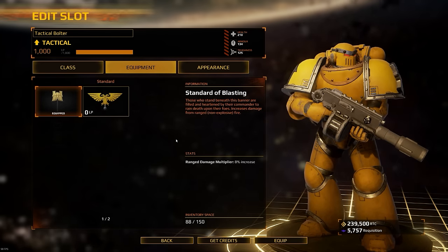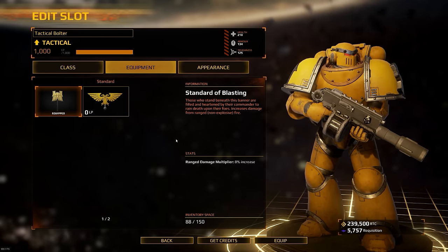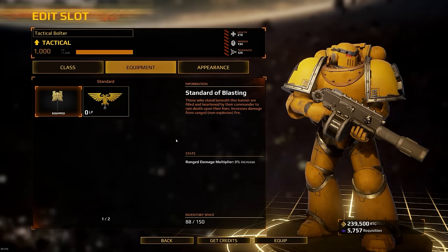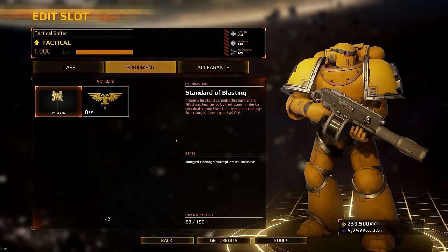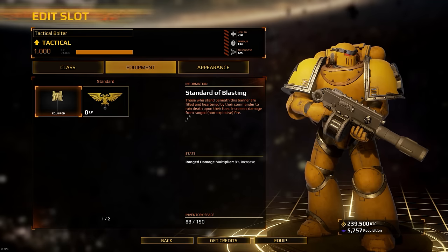The next thing is mainly for people who want to be squad leaders — it is the standard. I always play squad leader, so I know how to lead a squad. Picking the right standard for the squad you're leading is probably one of the most important things you can do as a squad leader. As my tactical, I'm a ranged person, and when I play tactical I'm normally in a squad made up of ranged players as well.